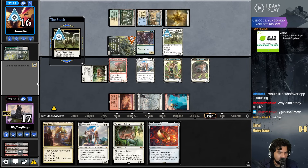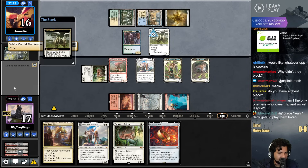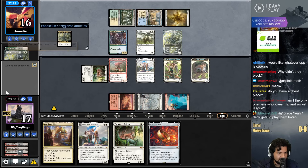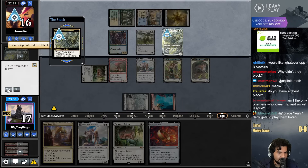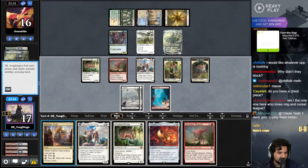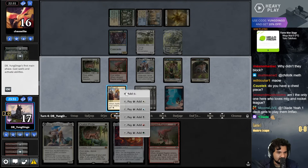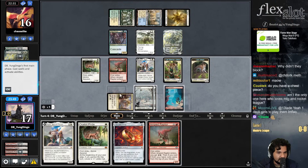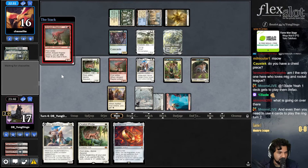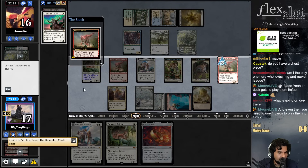I'm gonna Flickerwisp the White Orchid Phantom. I will get a basic Planes. I'm Raptor. I found a Guide of Souls.